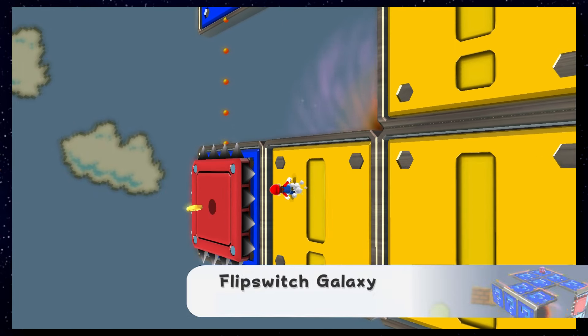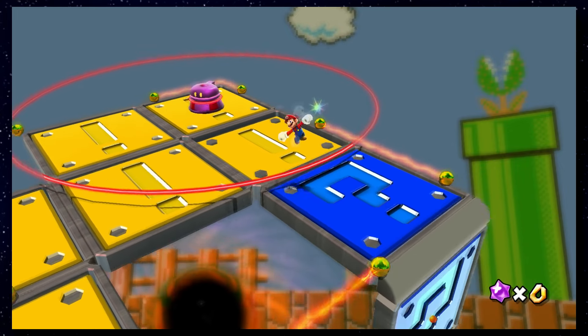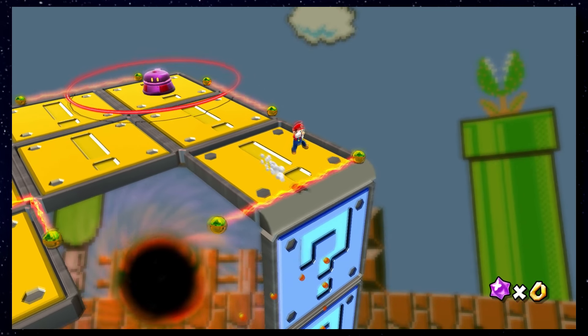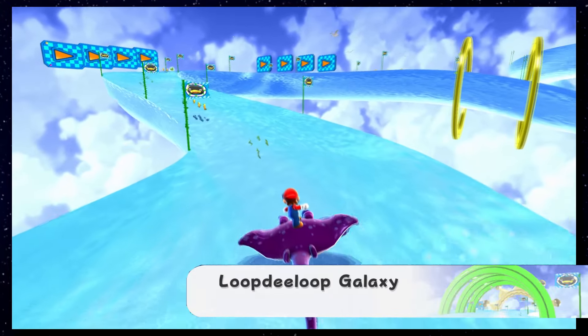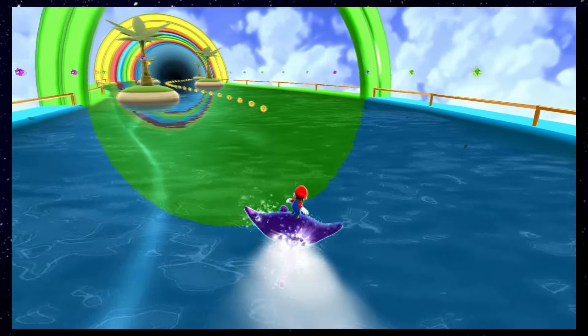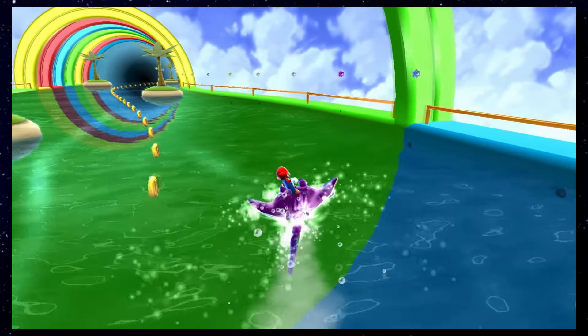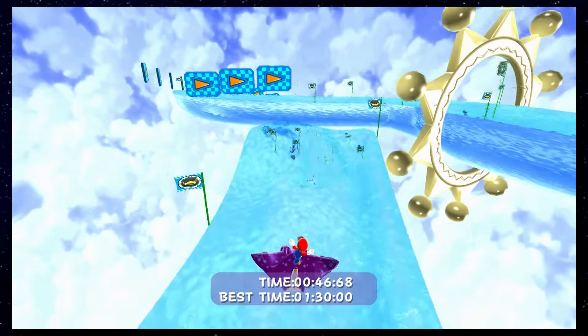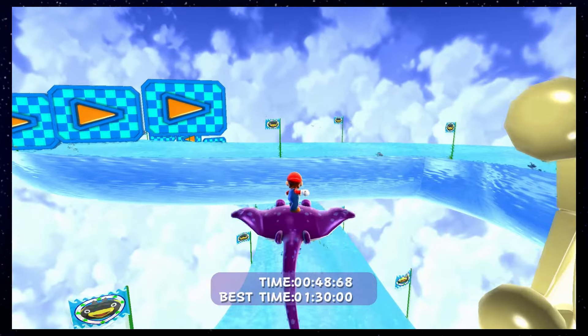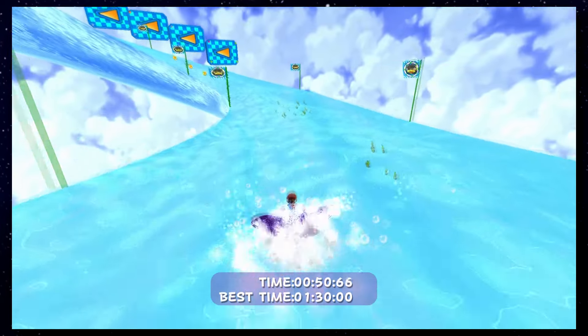The same thing can be said about Flip Switch Galaxy, which is actually free of Star Bits — there's zero here, and that's quite nice. Loop De Loop Galaxy does contain a couple of Star Bits on the sides of the racetrack, but my Star Bit pointer never appeared on screen, so I never touched a single one. I won't complain — this one was easy.